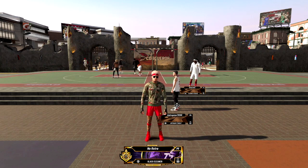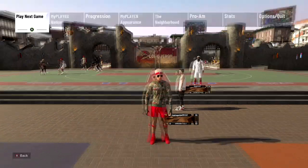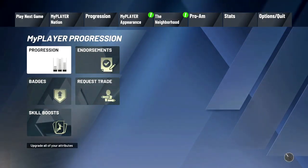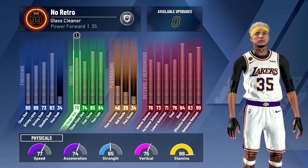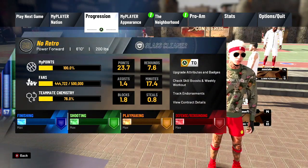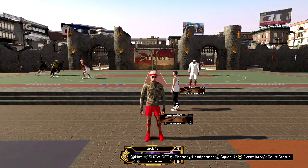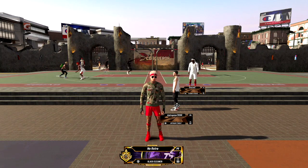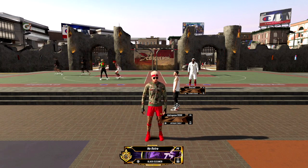It actually really works on my point forward and I tried it on my glass cleaner — my 6'10 glass cleaner, which is a shooting and defending pie chart. I'll show you the stats real quick. These are the stats at 99. I tried it on this player and I rarely miss. The thing about this jump shot is you need either gold or Hall of Fame Quick Draw — do not try silver at all. The slower the release, the slower Quick Draw it is; it does not work. Try it on the faster releases.